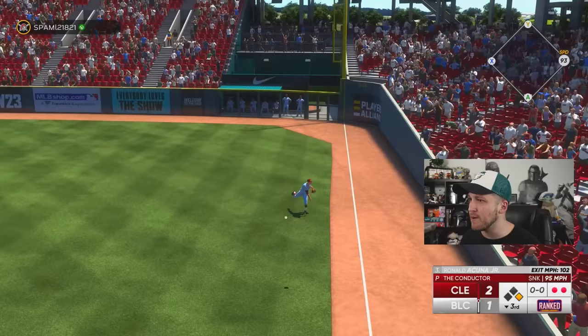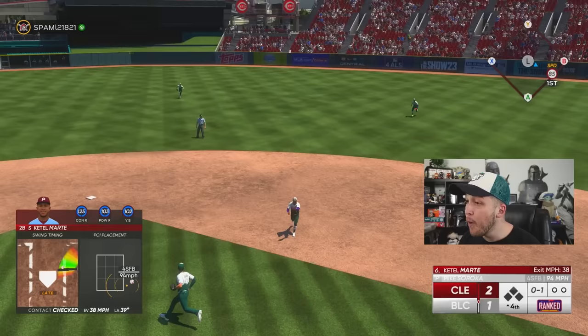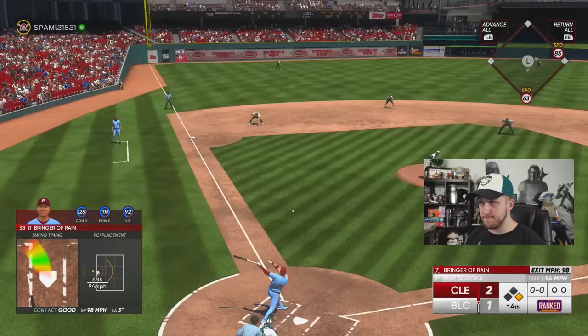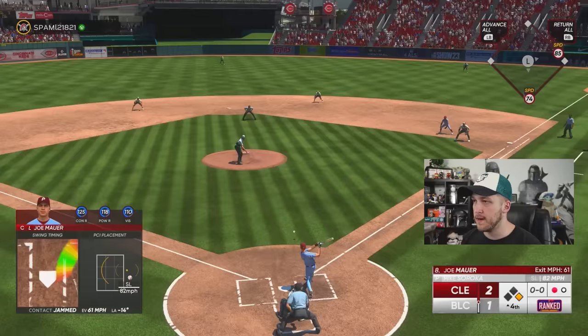Ozzie Albies, the lefty destroyer — he strikes out. This is going to be a tight game. Wait — I didn't even mean to swing; that was supposed to be a check swing. The first baseman came off the bag and that was basically a bunt. Donaldson — I actually turned on a sinker for once but I was still not on it, and that's a 98-mile-an-hour line drive out. Double play — I knew I was gonna.